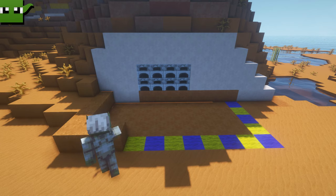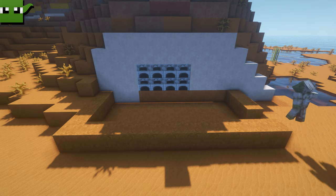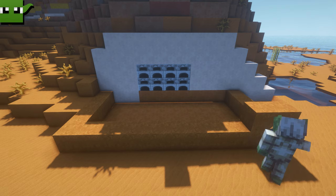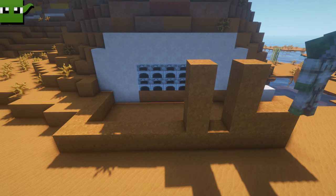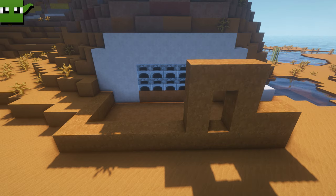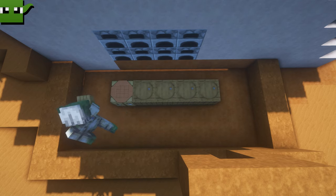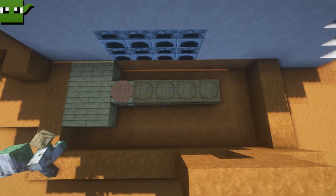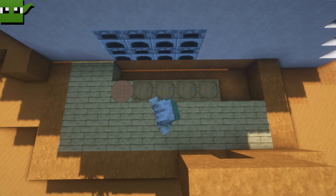Next we're going to move on to red sandstone — smooth red sandstone. 11 by 5 is the area we're marking out. Form 3 blocks on the right hand side and then make a door; I'm going for just a simple wooden door. Then we're going to add in some flooring. I've put barrels and crafting tables into the floor to save on space, and I'm filling up the rest of the area with simple oak wood planks.